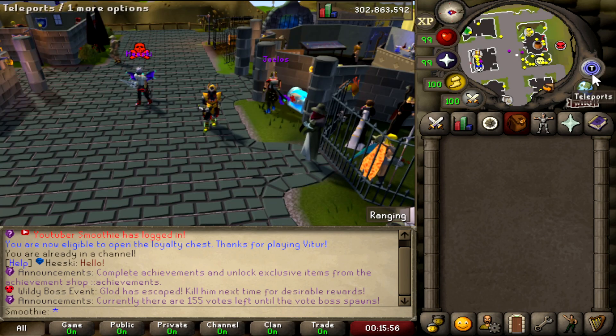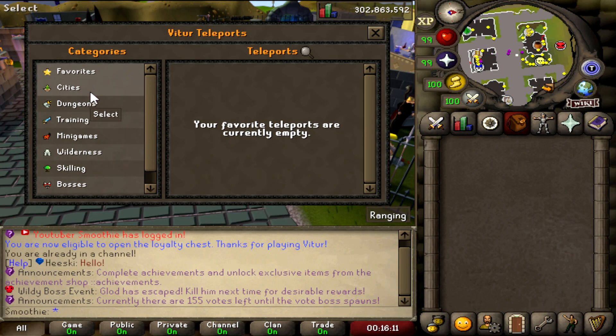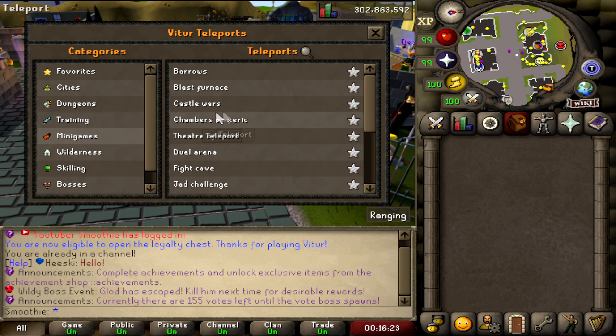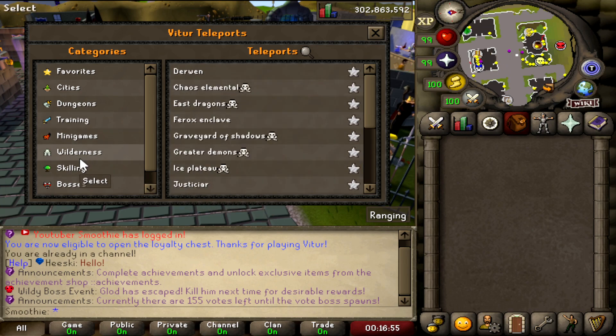If you click the teleports button you'll find your favorites, cities, dungeons, training spots, and mini-games. This server is content-packed — you've got Barrows, Blast Furnace, Castle Wars, Chambers of Xeric, Theatre of Blood, Duel Arena, Fight Caves, Jad Challenge, LMS, Inferno, Motherlode Mine, Pest Control, Puro-Puro, Pyramid Plunder, and Wintertodt.